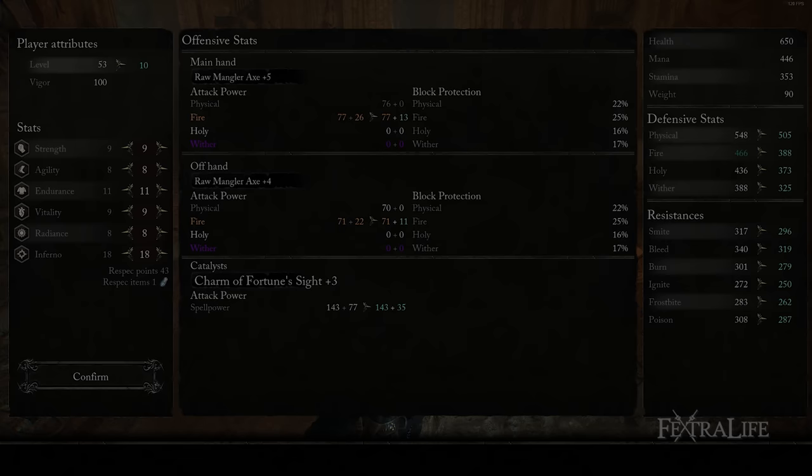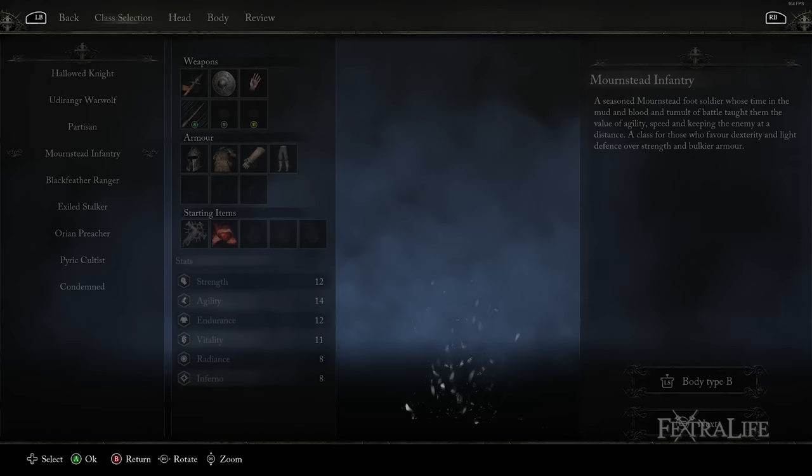Let's start with attributes first, since this is probably one of the first things you'll be wondering. Note that if you need help choosing a starting class, we have a whole separate guide covering that, so I suggest you check that out.